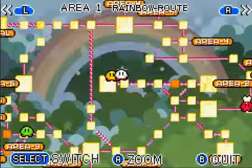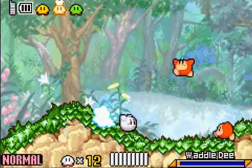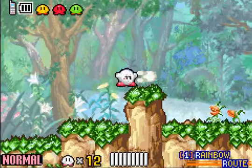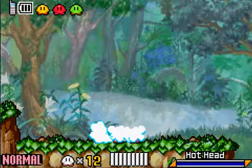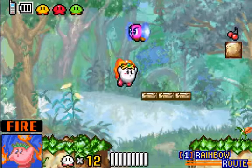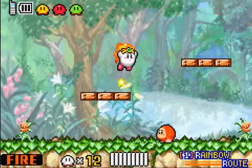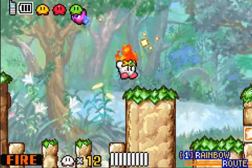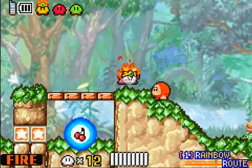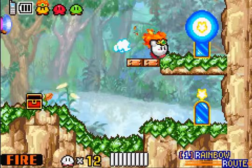Do I go this way? I don't even know how to get over there. I'm probably going the wrong way. I think this leads me into Moonlight Mansion before I actually get to that part. I think I should have taken one of the other doors that also leads to Rainbow Root — one that leads me further into Rainbow Root.